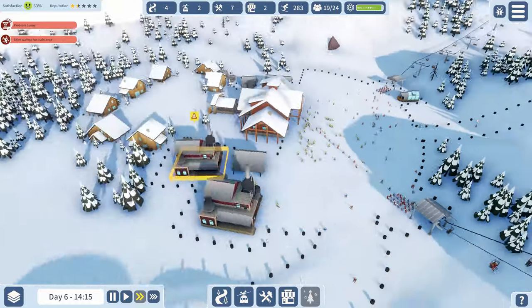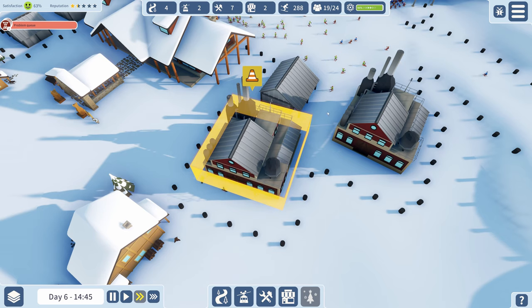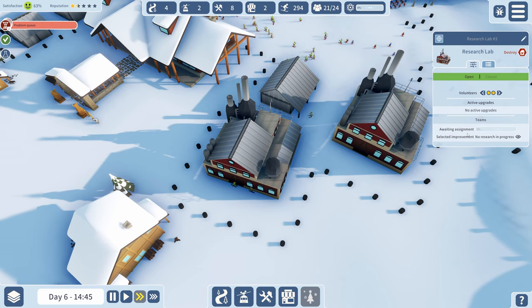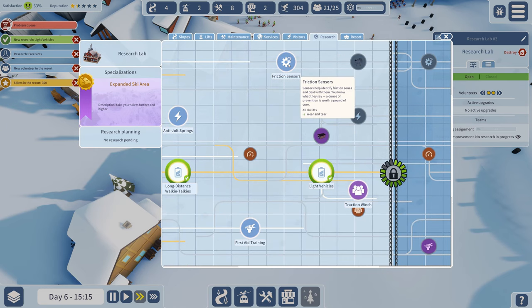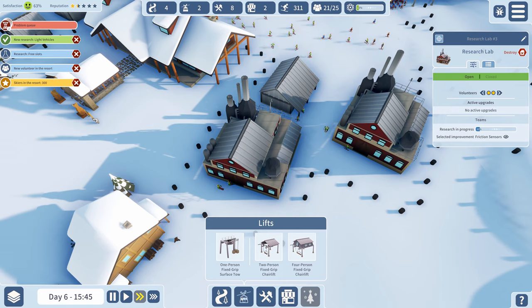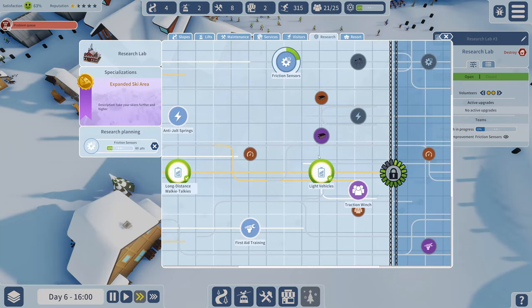Let's put down a second research building. I've only got 19 of 24 volunteers so there's room. Research is in progress - that should make it go a lot quicker. I'm trying to figure out if light vehicles is part of the tech tree. Skiers at the resort: 300! We're at 300 skiers already.